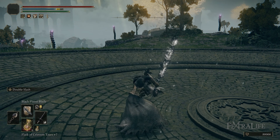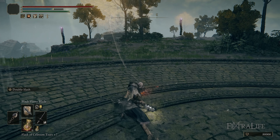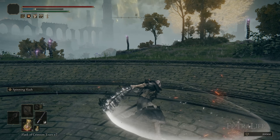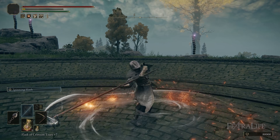The reason we want these Ashes of War is because they allow us to swing faster than we would normally with these weapons, allowing you to set bleeding when using Blood Flame Blade, or allowing you to hit multiple times with Black Flame Blade if you're using that instead.